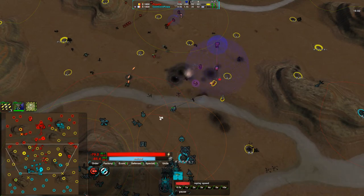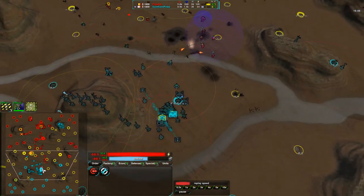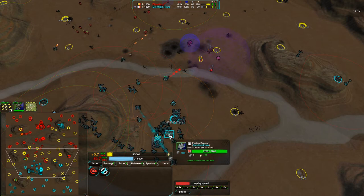It's 16 minutes into the game and CoinCoinPower has 36 metal coming in — he can easily afford this. He also has a fusion plant here, which is very difficult to get into. This is where Scyz would be very useful — Scyz would be extremely useful to get rid of this fusion reactor. Not that Flipstep appears to be aware of it right now.